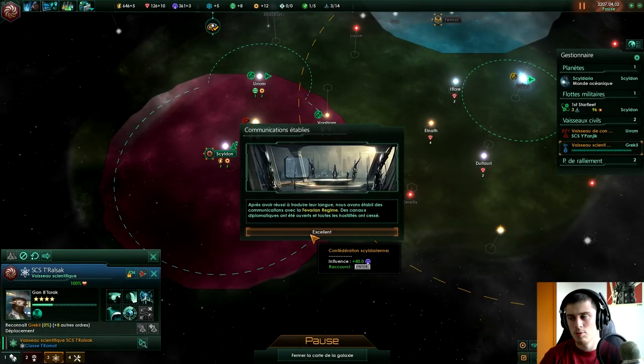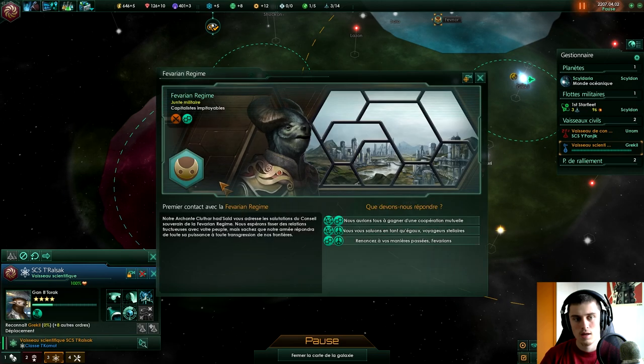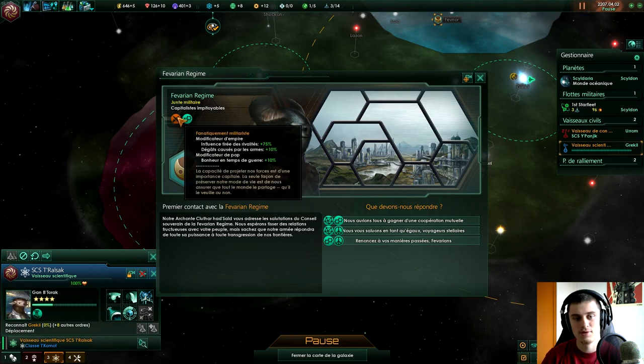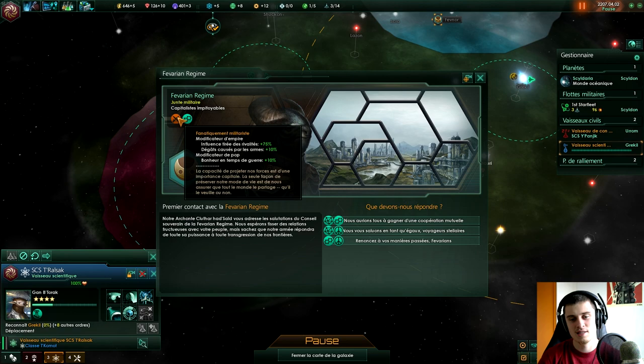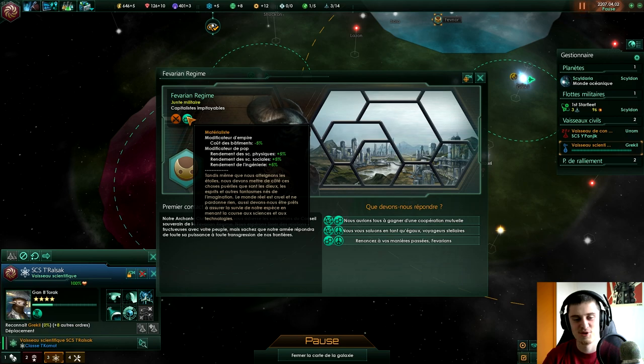Élément intéressant : on vient de communiquer avec la Fevarian Regime. Des canaux diplomatiques ont été ouverts. C'est une junte militaire de mecs qui ressemblent à des taureaux — un peu bizarre. Ce sont des capitalistes impitoyables, les gens qui viennent pour te prendre la thune et taxer les pauvres. Ce sont des fanatiques militaristes, donc ils aiment bien la guerre.